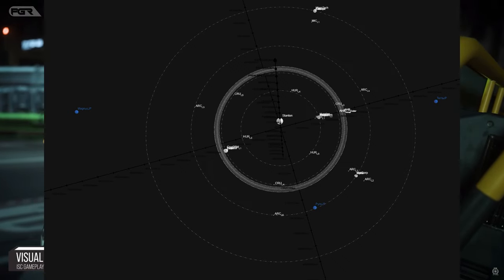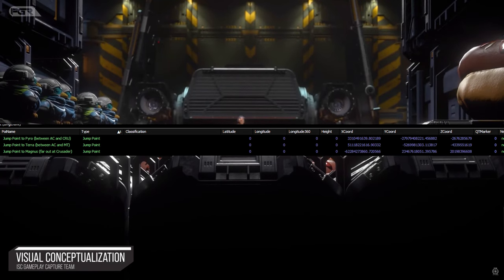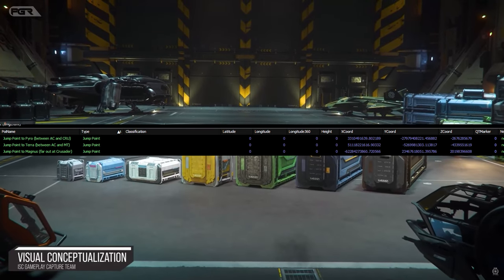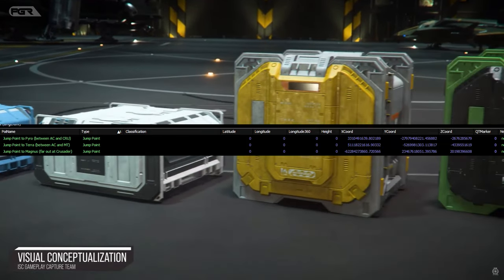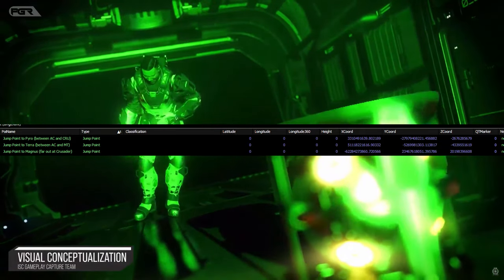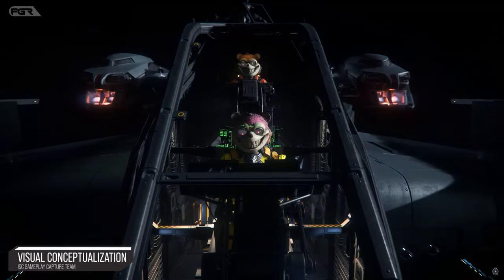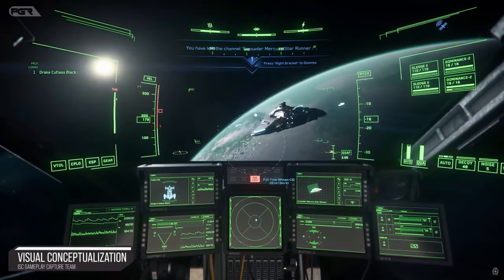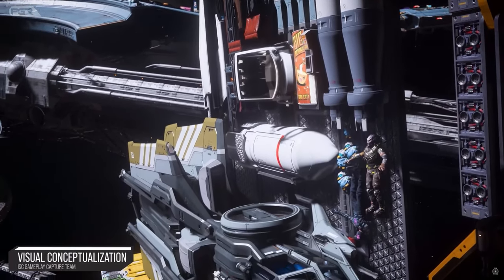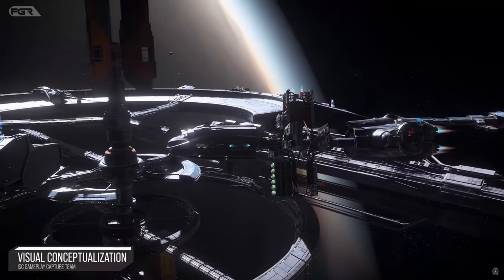These are the actual X, Y, and Z coordinate locations of where people think these jump points are. Whether it's true or not, we'll have to find out. People are probably trying to fly there right now, though there are no quantum travel points to them, so they'd have to cruise there, which will take a very long time.